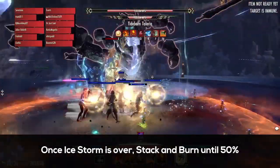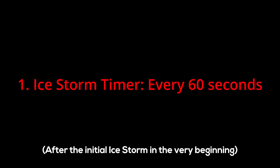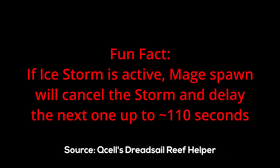Once Ice Storm is over, it's basically stack and burn again until 50%. There's a small detail about Ice Storm worth knowing: Ice Storm happens every 60 seconds, and this timer resets to 60 when Talaria spawns a mage at 50, 35, and 20%. So if damage is ideal, you can do the entire 50% to 0 with no Ice Storms, since she'll keep resetting the timer. Another detail: if Ice Storm is active and Talaria gets pushed to a mage spawn, she cancels the Ice Storm and delays the next one up to 110 seconds.